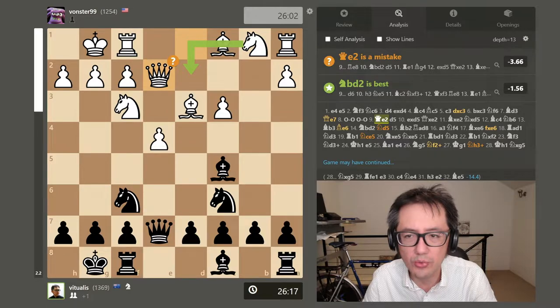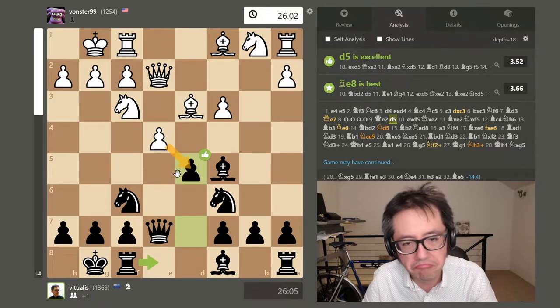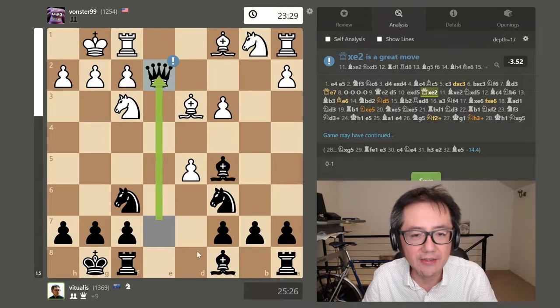I short castle as well. The opponent plays queen e2. Here I attack with d3 to try to blow up the center. My idea is: captures — happy to capture back. Queens look at each other; if they capture, that's potentially good. So captures, and here I whack the queen.